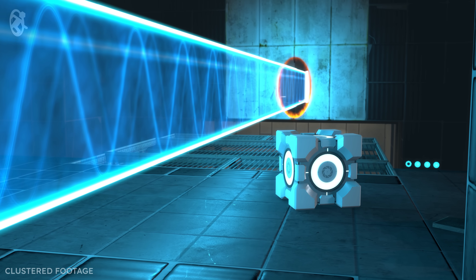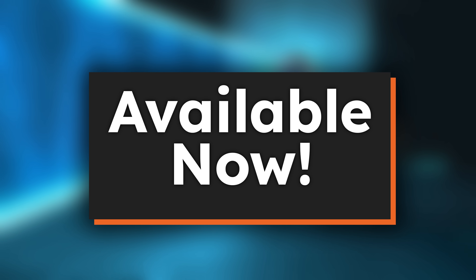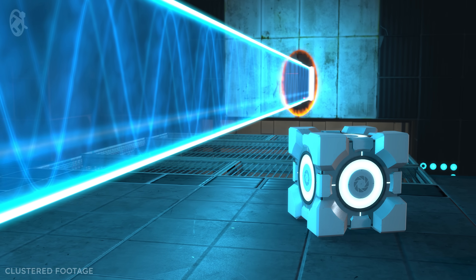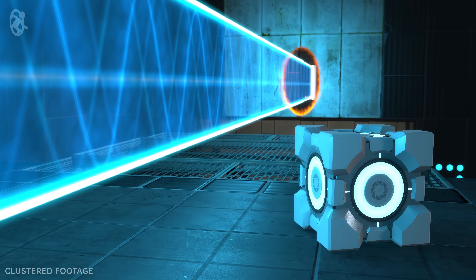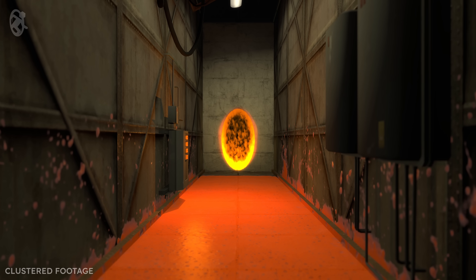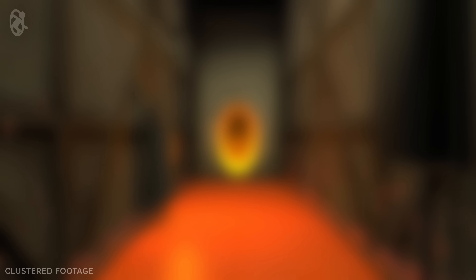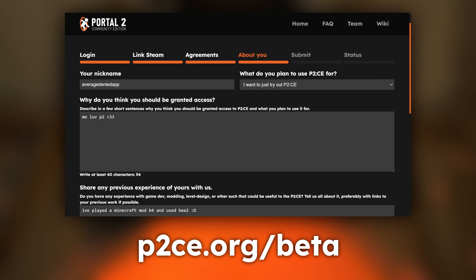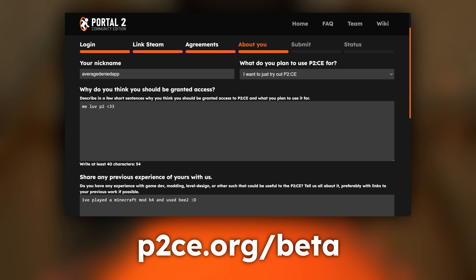That's about it for today. The new clustered renderer is available now for all beta testers of Portal 2 Community Edition to use, and we hope you enjoy playing or creating maps with these expanded capabilities. We're really excited to see what you create. To learn more about Portal 2 Community Edition, please visit our website and join our Discord server — links to both are down below. Also, if you have experience with the Source Engine and want to try out the game for yourself, apply for our closed beta. We always appreciate the help with finding bugs and suggesting features.